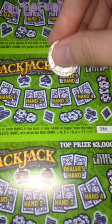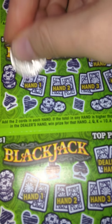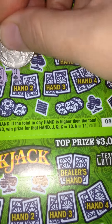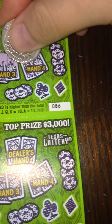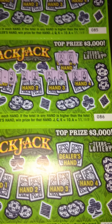Ticket number 86. Dealer's hand is Ace and 6, so we have 17. And then mine is Queen and 9, so 19. So the first hand on ticket number 86 does beat the dealer. Let's move on to the second hand. We have Queen and 3, so 13, so that one does not. Then we have Ace and 9, so that's 20, so that one does. And 8 and Ace, so 19. So we have 3 winning hands on ticket number 86. We'll come back to see what those are.